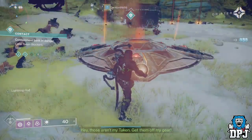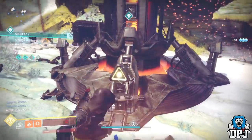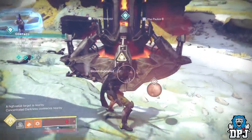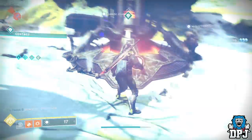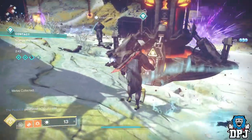It basically saves you from picking up the so-called motes and depositing them. So to duplicate the ball it takes decent timing, but it isn't too hard to do at all. What you need to do is deposit the ball while holding that reload button, and as soon as the bar gets around halfway full, press the change weapon button — which is Y on Xbox and triangle on PlayStation.